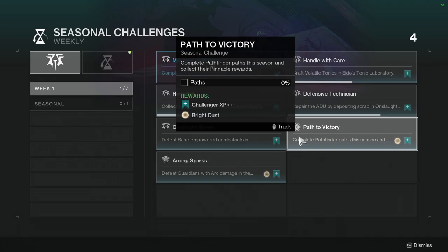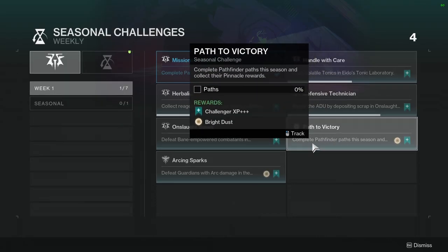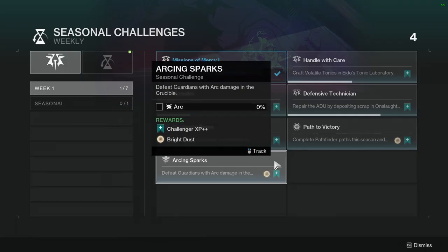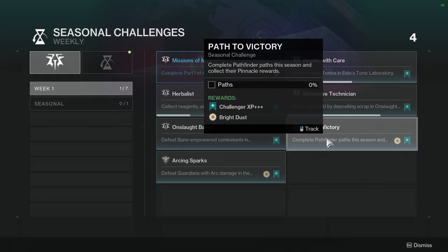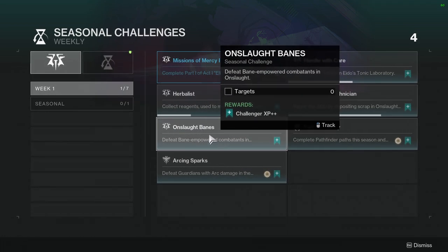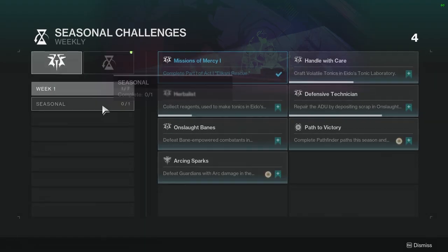Complete the Pathfinder path this season and collect their pinnacle rewards — hopefully this isn't as bugged as it was for Echoes. Defeat guardians with arc damage in the Crucible — this is gonna annoy some people for sure, but it's not hard. Most of these challenges are pretty much almost done; they shouldn't be too hard unless they're bugged again.